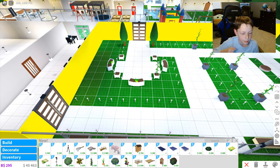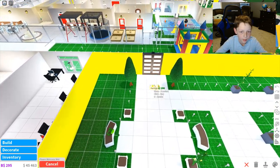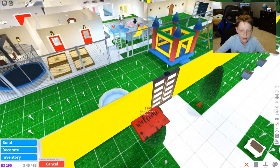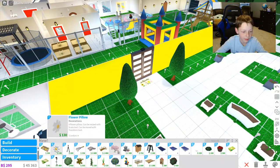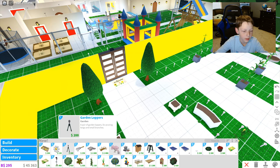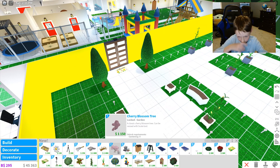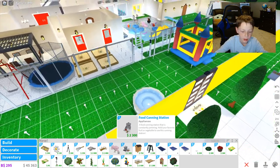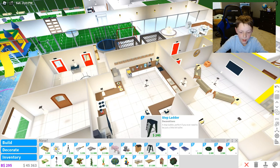But if you go into decorate, there are even more things. There's a flower welcome mat that I can put on the entrance to my garden, or on the exit to my garden. And then we have a flower pillow. We've already saw most of these. Also, a cherry blossom tree — that looks pretty cool. Some more food appliances — this is another thing I can add to my kitchen.